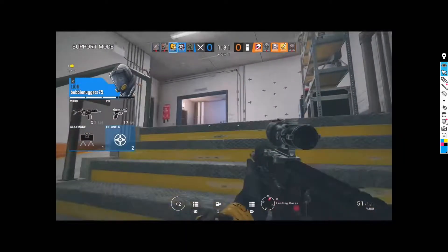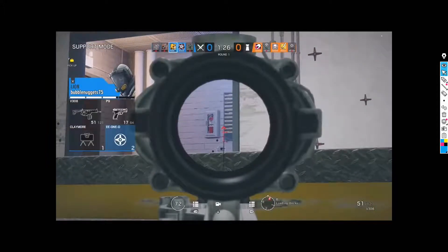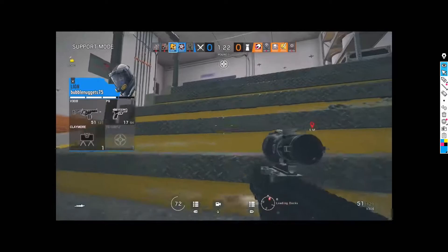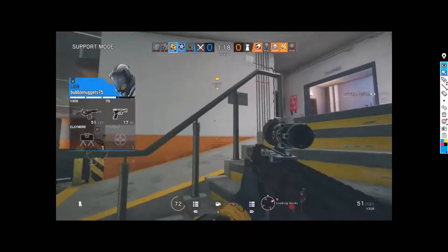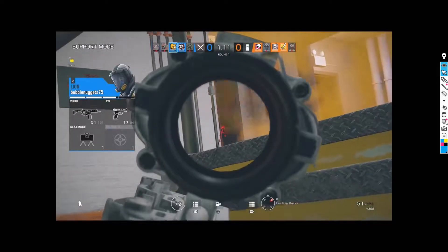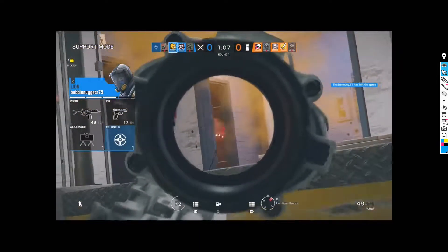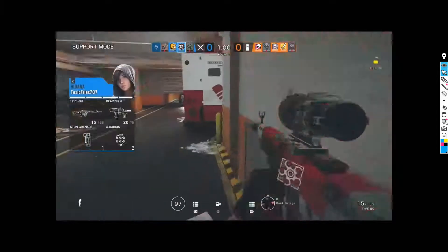Lion has two scans up and doesn't look like he's thinking of using them. Whatever you do, if you ever play Lion, don't play like this where he uses the scan and just doesn't do anything. It's better to push up, take ground, and get free fire on literally any angle when you have a Lion scan going because that can benefit you greatly. They can't move — if they move they're spotted — and that just makes your life easier.